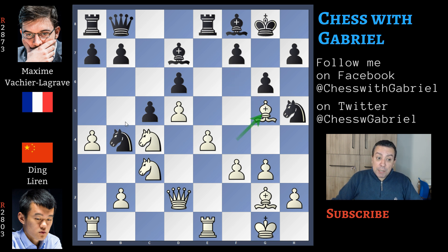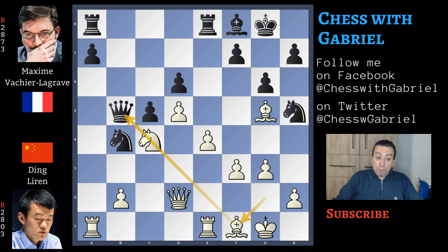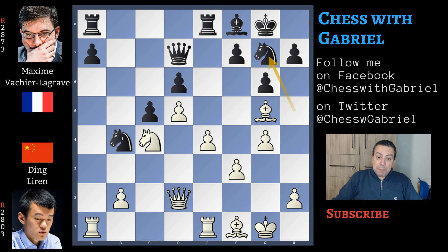In fact, b5 now doesn't work and doesn't solve any problem. With b5, there is a captures on b5, bishop captures, knight captures, queen captures, bishop back to f1 indirectly attacking the queen, queen back to d7, now g4, knight back to g7 — white has the bishop pair and total control. So not a good position to play for black.